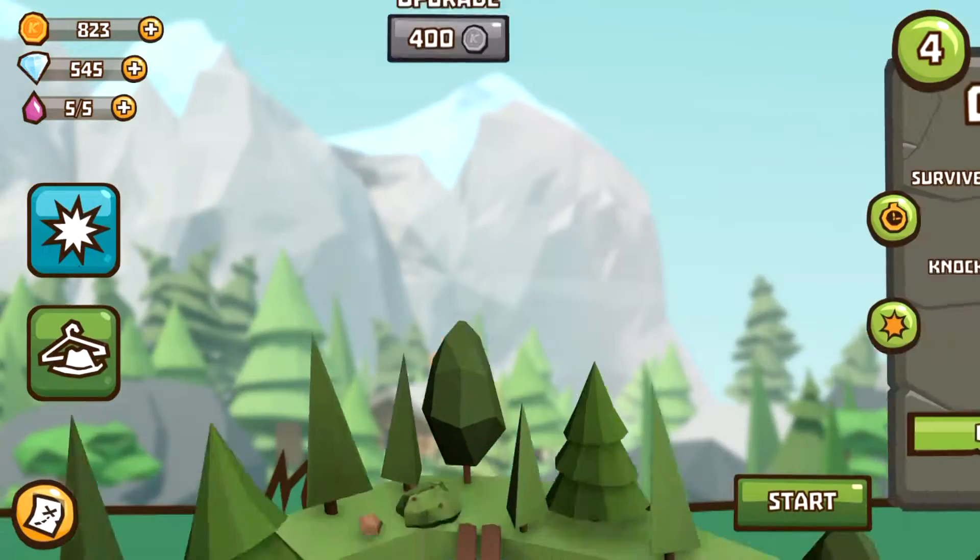On the right, you have goals that you can choose to complete. As you can see, these goals change and have different level requirements and whatnot.